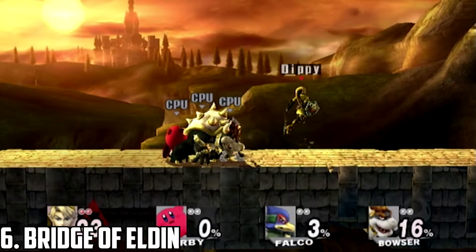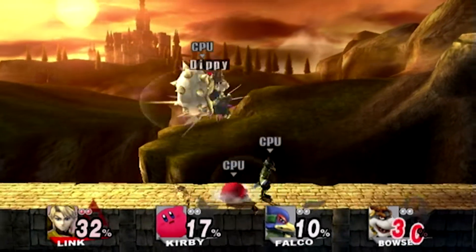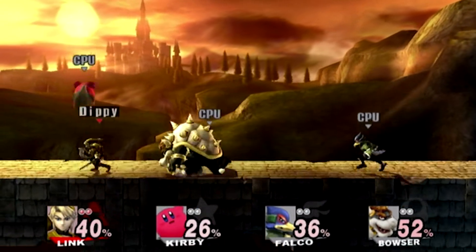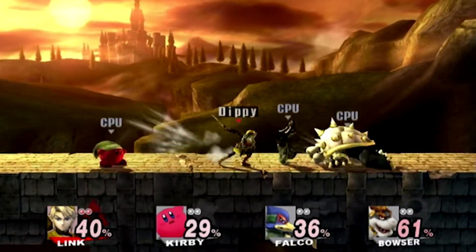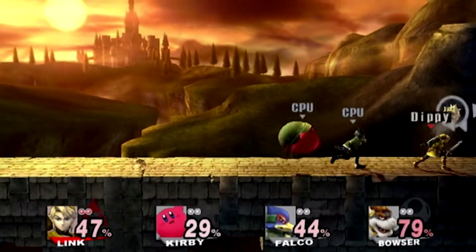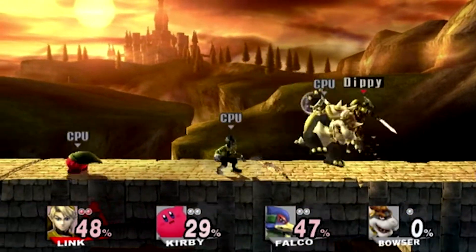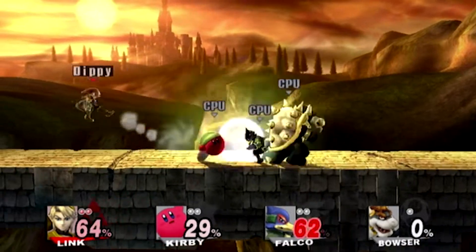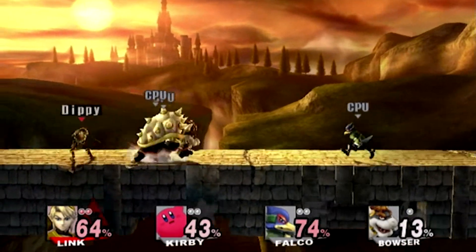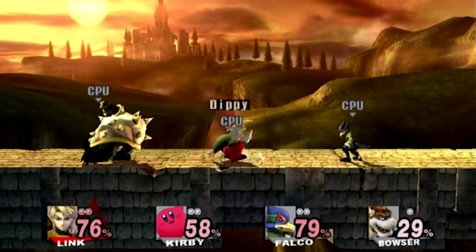Bridge of Eldin. Bridge of Eldin is probably my most played stage from Brawl. It takes place on a long bridge, which would have been great on its own, but the game devs added King Bulbin and Lord Bulba, who will drop a bomb that'll destroy the middle of the bridge, but it'll rebuild itself. My favorite things about this stage and what made me play on it so much is the music and the beautiful visuals. This stage looks amazing and is the perfect stage to come from Twilight Princess. The only reason why it isn't higher is the fact that it is a walk-off, which I don't like very much — but at least it's a pretty large bridge.